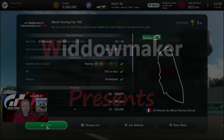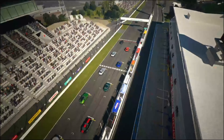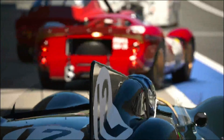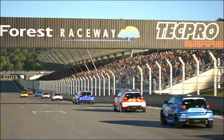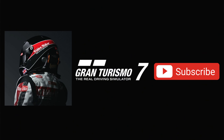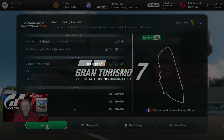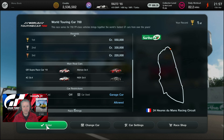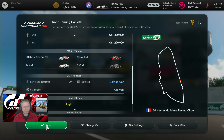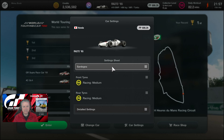We've got a PP of 700 target. No nitrous and we're using racing tyres and wets, and it will rain. We're against a field generally of GR4 cars. There are some others slipped in there that are a little bit monstrous, but our choice of car for today is going to be the Honda RA272 '65. We've used this since it's been released quite a bit — run it around a few circuits.